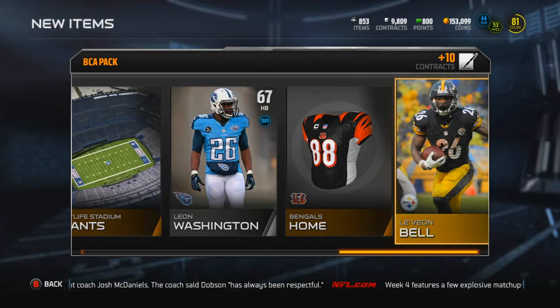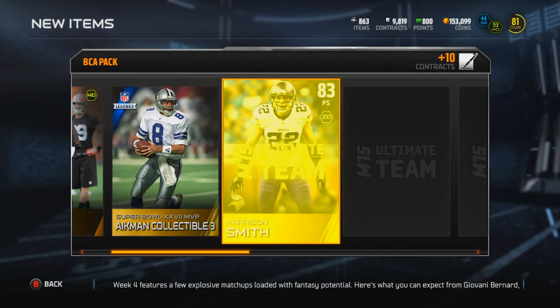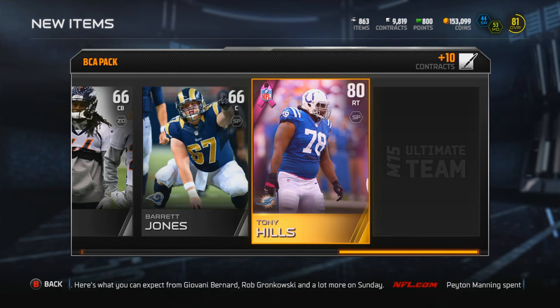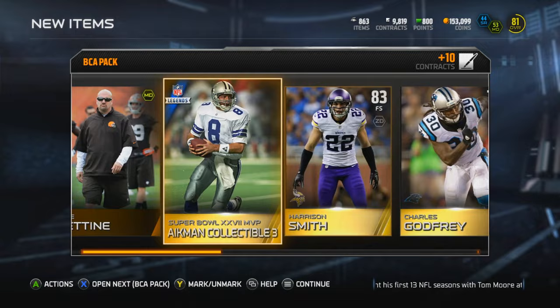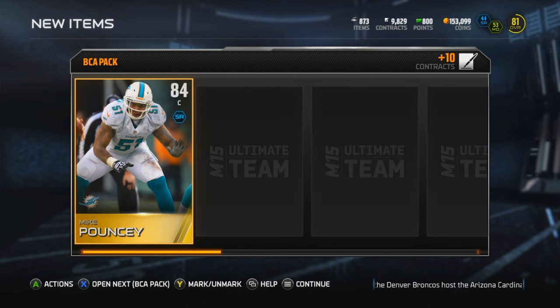I've got a whole bunch more gameplay recorded that I want to upload. We get an Aikman collectible - oh my goodness, trolling me, I was so hyped. We get Harrison Smith, he goes for a little bit because he's in the captain collection. Tony Hills again - damn, back-to-back Tony Hills. So far we've not been able to pull an elite out of the BCA packs. We've done a couple of these packs. Let's do maybe eight more - Mike Pouncey right there, the first card off the back, not too bad.